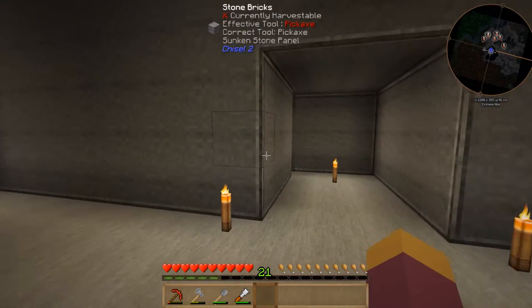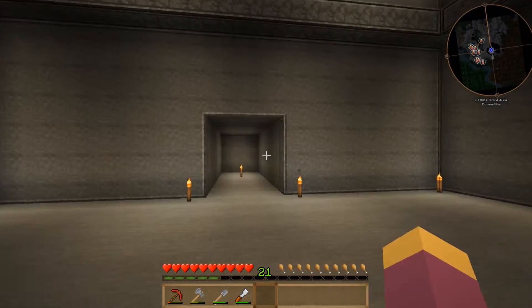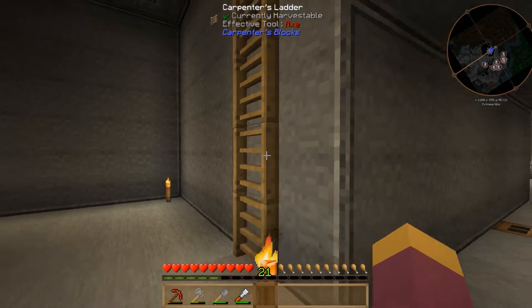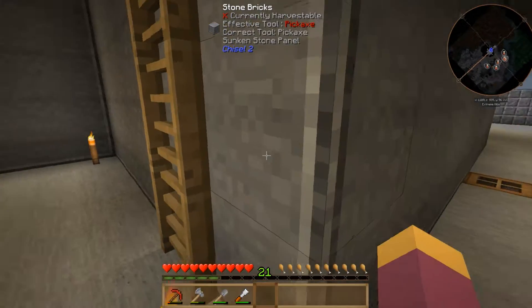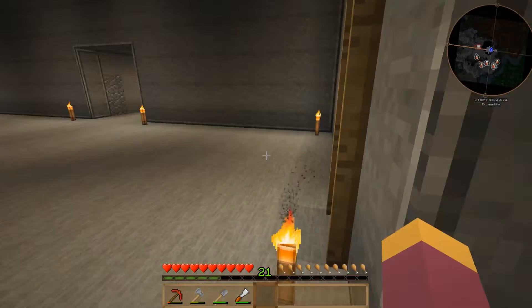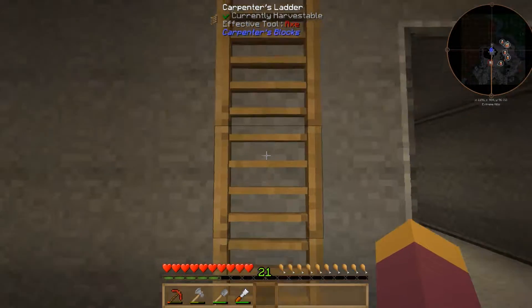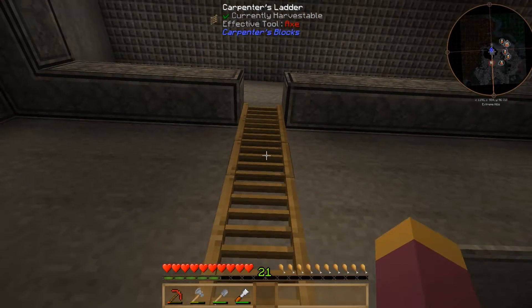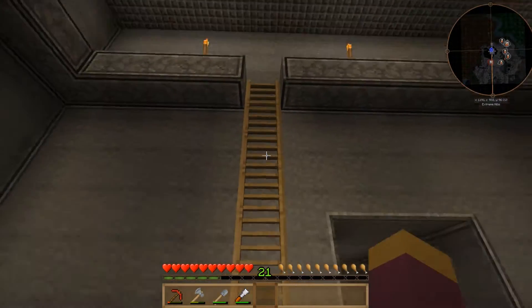I've got some passages going off to the side, ready for when I expand. For the ladder I used the Carpenter's Blocks mod's carpenter's ladder — I prefer it to the vanilla ladder because it's 3D and looks better, and you can texture it however you want. I've just used oak wood which looks quite nice and vanilla-y.